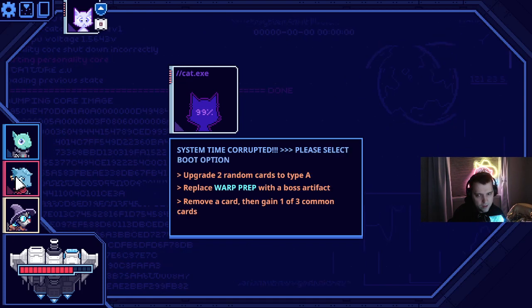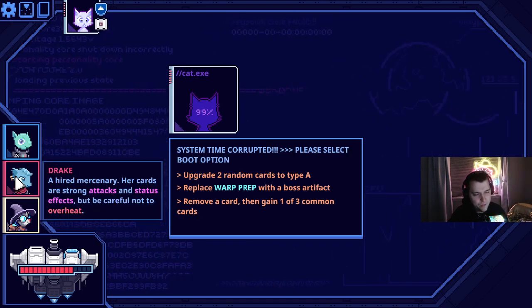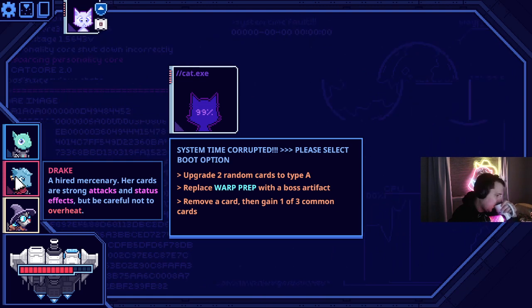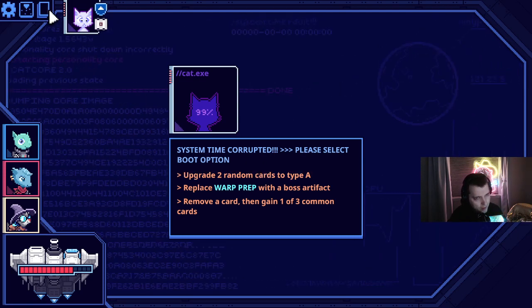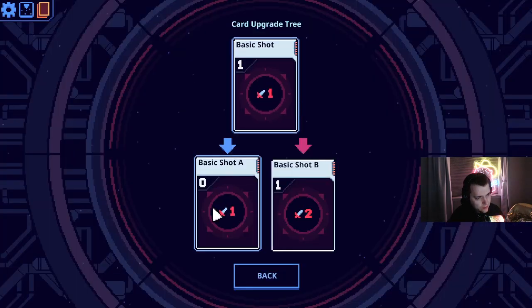Seems like a hard move. This team won't move around all that much and takes a while to prep, so I'm interested to see how it goes. Card A — I think the A-types on the basic shots go to zero, which is great.